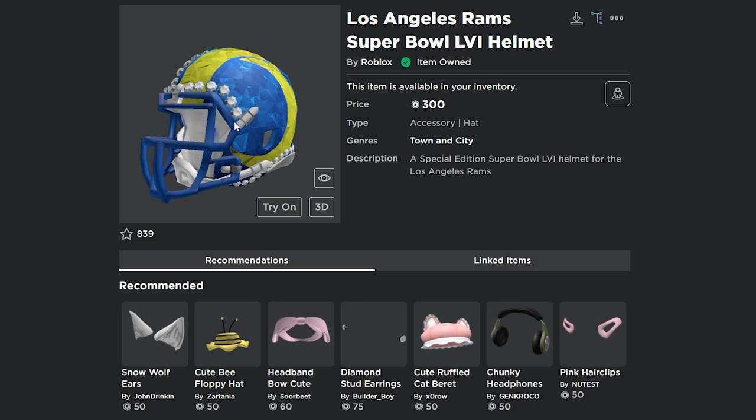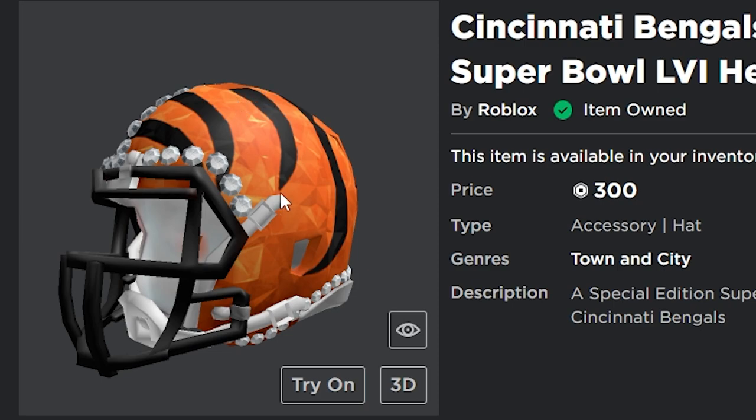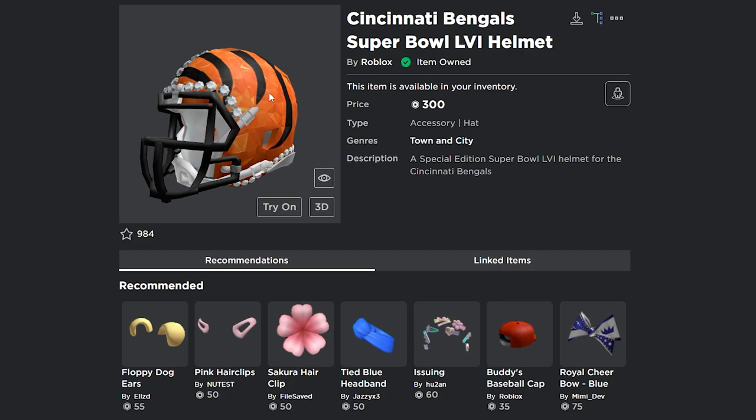I'd recommend buying both of them, and maybe the helmet of the winning team will do better — I'm not sure. Then here we have the other one: the Cincinnati Bengals Super Bowl LVI helmet. Sorry if I pronounced that wrong, I don't watch football. This one looks cooler than the other one in my opinion because it has a tiger stripe and the orange looks really well, same with the gemstone contrast. Both of them look really sick and I highly recommend you get them.